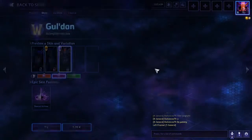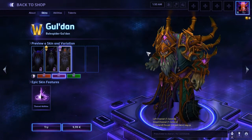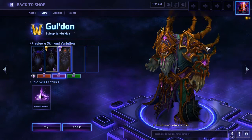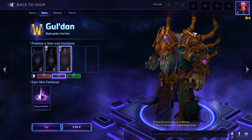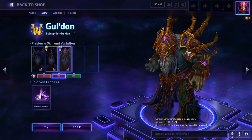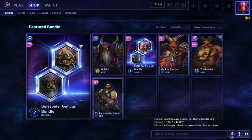That's how you can play Guldan on the PTR server if you don't want to pay the 10 euro. Just wait until he goes live and you can buy him for - I think it's normally 15,000 gold. Thanks for watching and good luck!